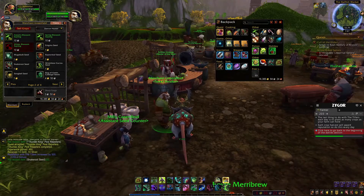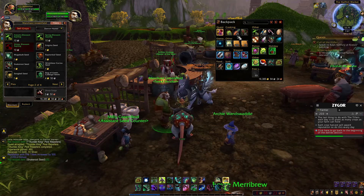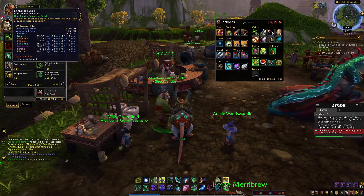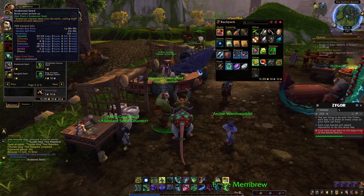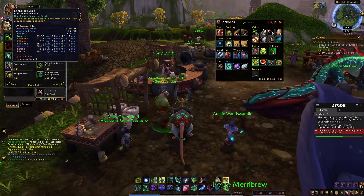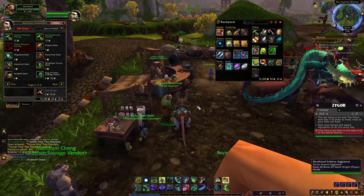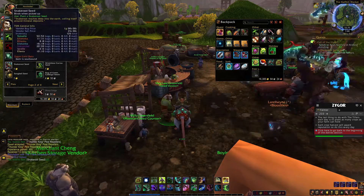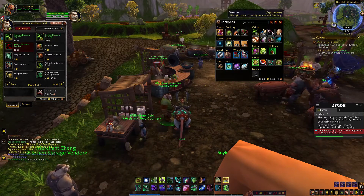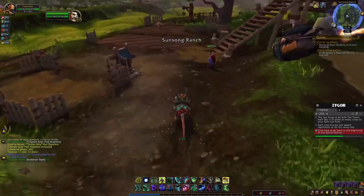So basically these other carrots, witch berries, jade squash — all that stuff was just filler until we can get to planting the snake root seeds for our daily black and white Trillium Ore, which have a really high sell rate on my realm. 35 gold for each one roughly for the black, I believe. The ghost iron ore has dropped somewhat in price. But this beats having to go out and mine for it — if you don't want to mine for it, you can just passively grow it on your farm.